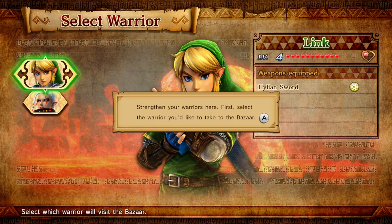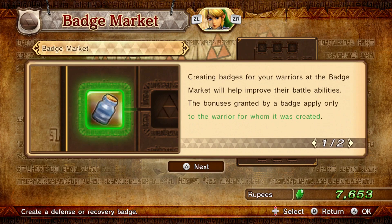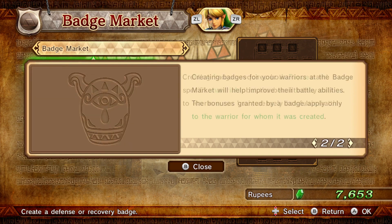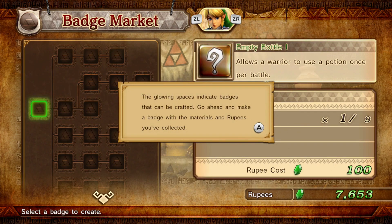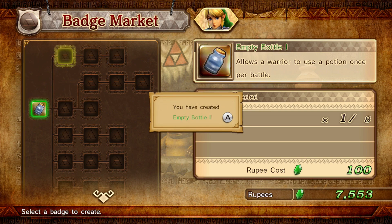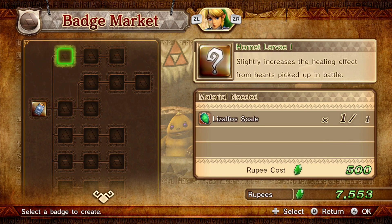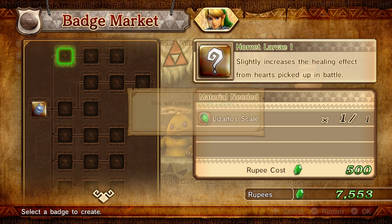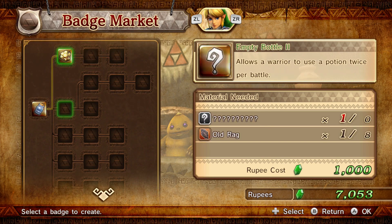The grand bazaar — shake things up with the warriors here. Let's do Link. Craft special badges to grant them unique enhancements — let's go to the badge market. It's basically like a skill tree. Requires both rupees and materials. Let's check out the defense badge. We can make an empty bottle badge — it's actually really helpful. It lets you use a potion once in battle if you get low on health. Only costs 100 rupees and one old rag, and then it gives you access to more of your skill tree.